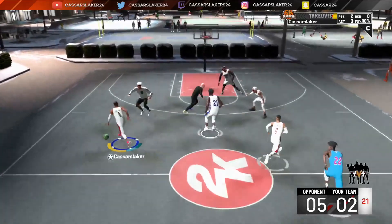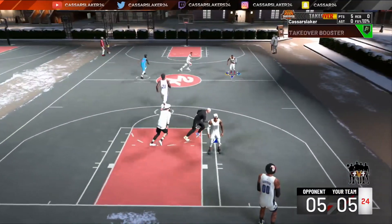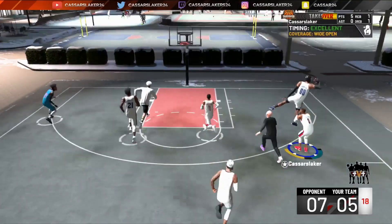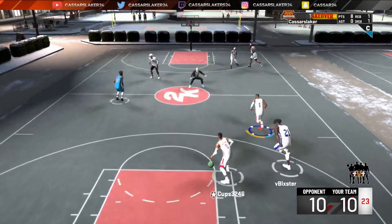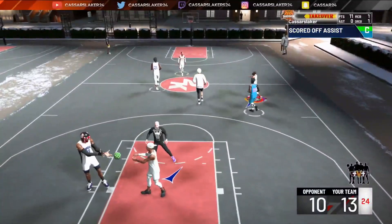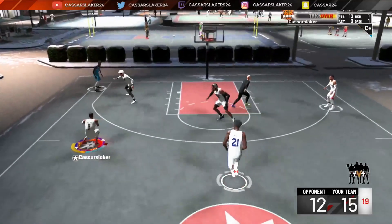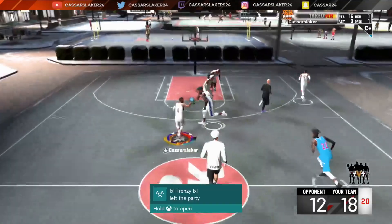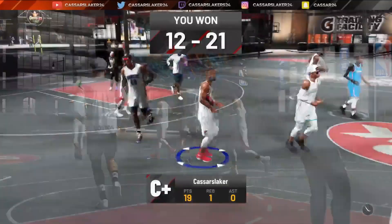For the sleeper builds: the Playmaking Shot Creator has been my favorite build since the start of the game, and the Floor Spacing Slasher is another sleeper with a bit less mid-range, more finishing, and more defense — it's a perfect legend build. With the Playmaking Shot Creator you can do everything; it's literally a demigod at legend. Tell me in the comments what your favorite point guard build is on NBA 2K20. If you agree with my list leave a like, hit subscribe — 90% of you aren't subscribed. Thanks for watching, catch you in the next one, follow me on Twitter and Twitch, peace out.